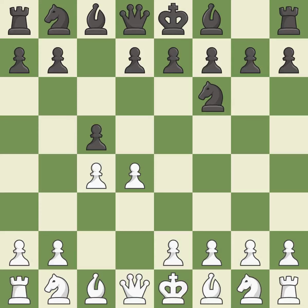The Benoni defense immediately attacks the d4 pawn and creates squares for the black queen to develop. d5 grabs more space in the center and prevents black from trading the c pawn for the white center pawn. The Benko gambit aims to weaken the d5 pawn and open lines on the queenside in exchange for losing one of black's queenside pawns.